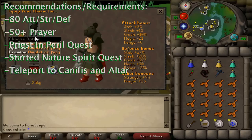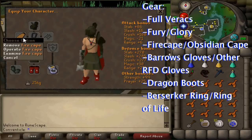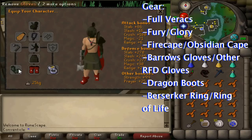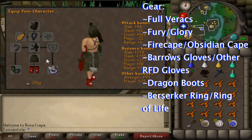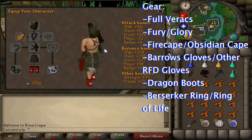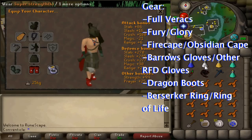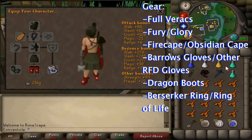For your gear I would suggest using full Verac's, fury or glory, fire cape or obsidian cape, addy gloves if you haven't done Recipe for Disaster, or Barrows gloves if you can. Dragon boots, berserker ring, or ring of life if it's your first couple of times and you don't want to risk it.